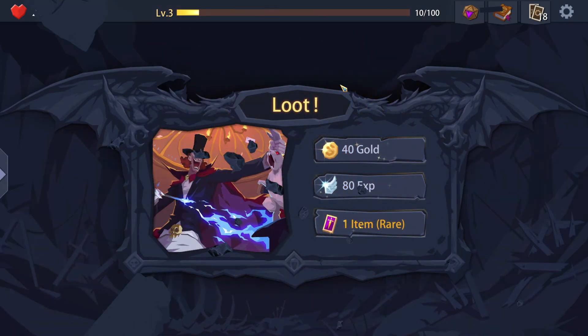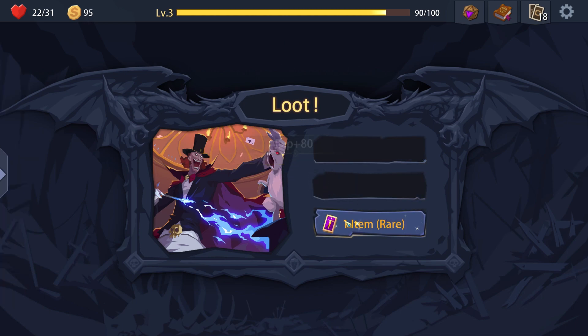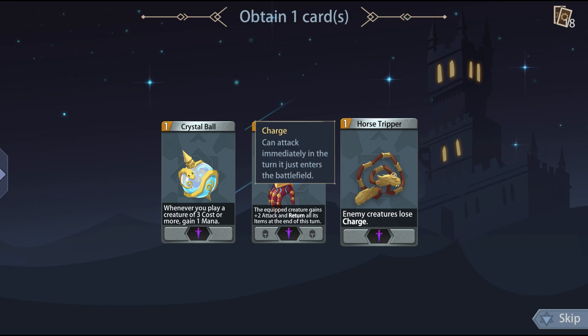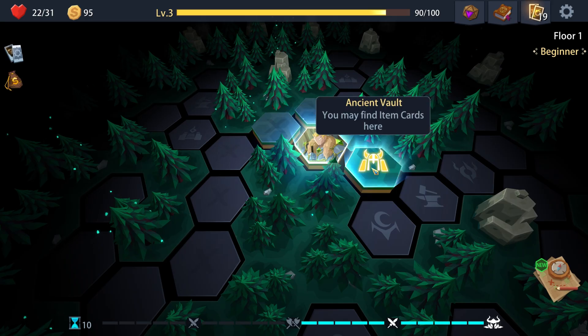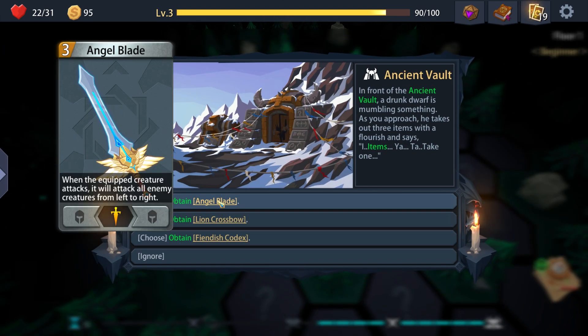Get some gold, get some experience. Get an item: whenever you play a creature of three or more cost, gain one mana. Creature gains plus attack and returns all enemies at the end of its turn. Enemy creature loses charge. I think I'll do the Crystal Ball because that's just really useful. Angel Blade - when a crippled creature attacks, it will attack all enemy creatures from left. Whenever you draw, do damage to your opponent.